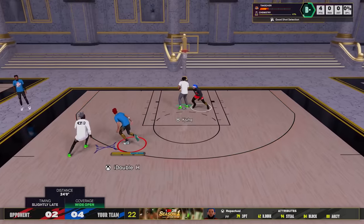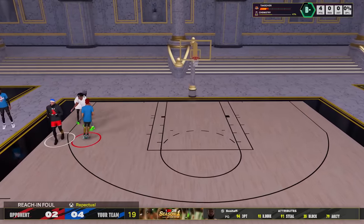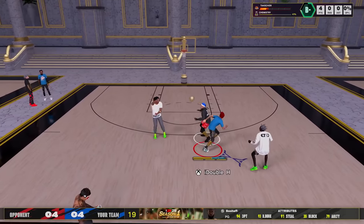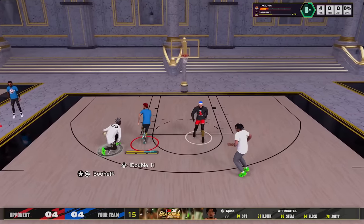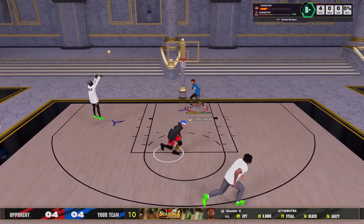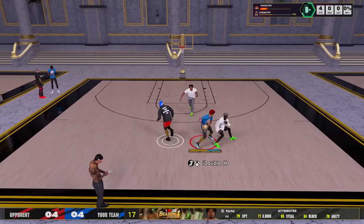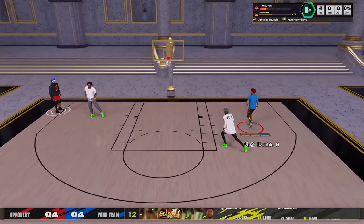Look at us getting into the jab step to the step back — we end up missing though. 4-2, so both teams have already touched the ball twice and it's only 4-2. He gets into the dunk meter — he has like a 93 driving dunk, so he has goal post riser, a high three, and he's super fast. He's using screens, but look at me playing defense. He breaks my ankles and got me doing the nay-nay, but he misses wide open. This is a comp game in 2K25 — it's looking like a bot game compared to 2K24 with all the misses.